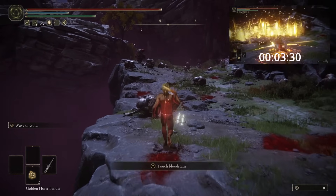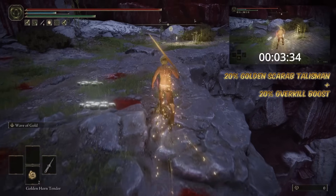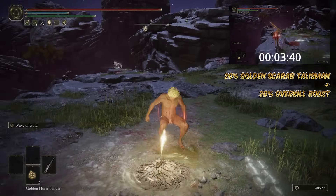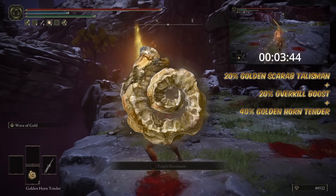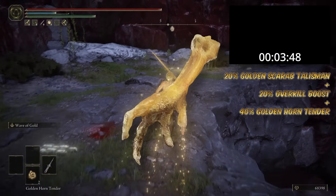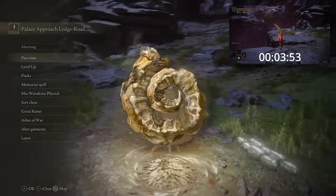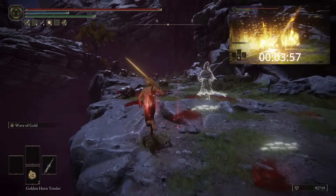So, as already mentioned, for this optimized strat we will be using the Golden Scarab Talisman to increase our runes by 20% and the Overkill mechanic to increase it by another 20%. But thanks to a handy consumable item from the DLC, we can further boost rune acquisition by another 40% — the Golden Horn Tender, which like its base game counterpart the Gold-Pickled Fowl Foot will last for 3 minutes. For this strat, we will need two of these to fully optimize the run. Unfortunately, the effects of the Golden Horn Tender and the Gold-Pickled Fowl Foot cannot be stacked, as using one cancels out the other.